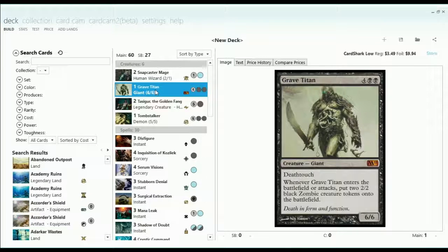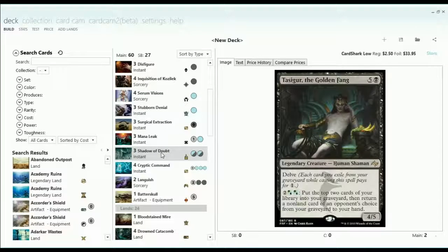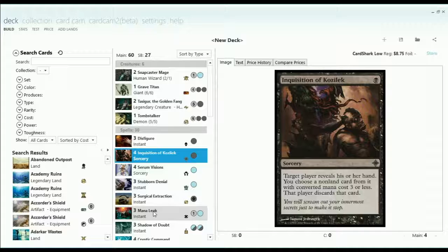This deck did not do too well for several reasons, although it did great the first couple of weeks I used it. This main deck list is the closest to the list I was using. But it also had some issues. For example, these Mana Leaks were originally Remands. The idea being I could Remand something and then Inquisition it, or just wait and dig deeper into my deck looking for an answer.